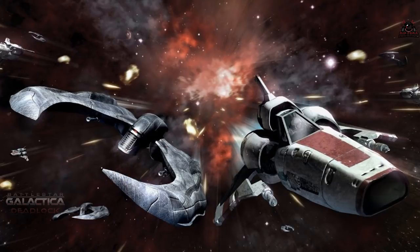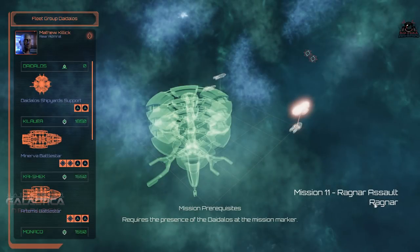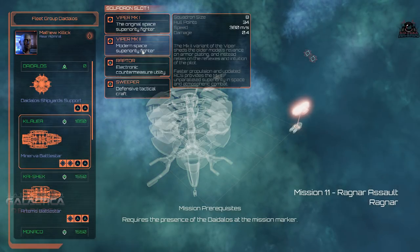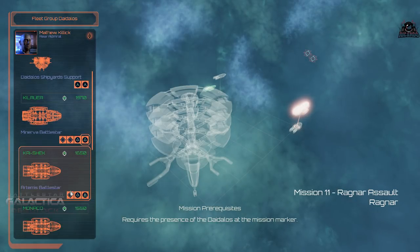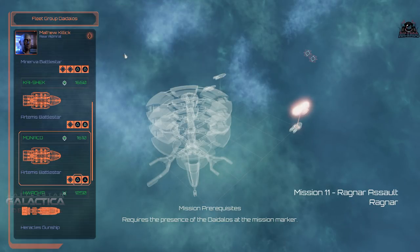It's been a rollercoaster campaign — we've seen subterfuge, attacks by pirates, betrayal of the colonies, the assassination of a president, and the evacuation of Caprica. It's all coming down to this now, jumping to the Ragnar Anchorage nebula. They think it's going to be safe — or is it?